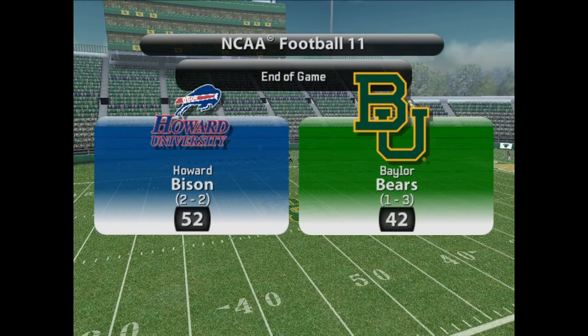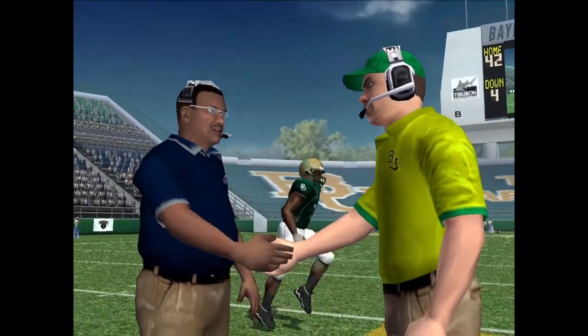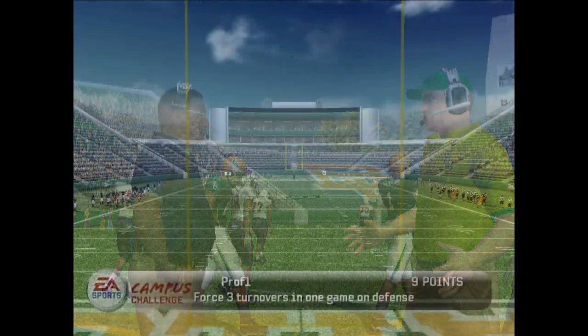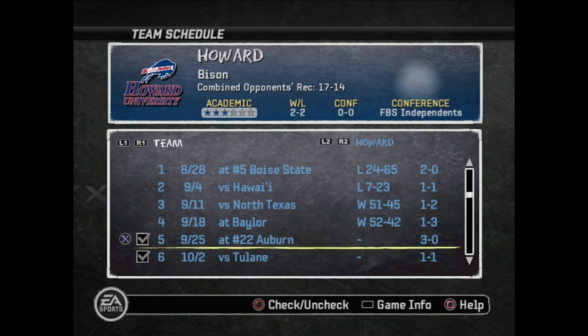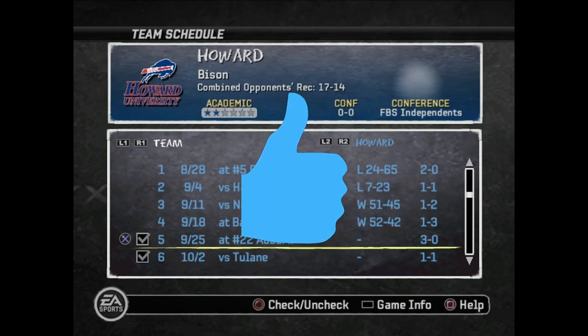Still couldn't get our rushing game going in that game, but we're streaking — that's two back-to-back wins for Coach Milton and the Howard University Bison. We came down to Waco, Texas and made a statement, hanging up 52 points on Robert Griffin III's Baylor Bears. Hell of a game, hell of an effort by our guys. I cannot wait to see what we can do next week. Got Cam Newton coming up — that's gonna be a tough game. Auburn is streaking at 3-and-0, but we got some momentum. Two back-to-back 50-point games — make sure you guys like and subscribe. I'll be back later with another video. Peace.